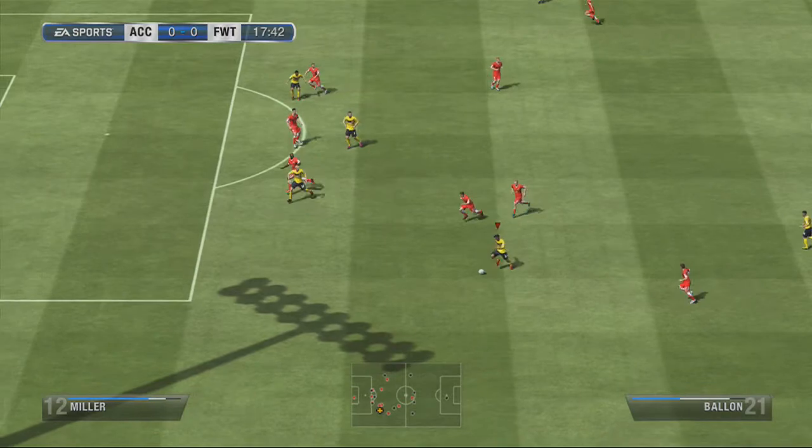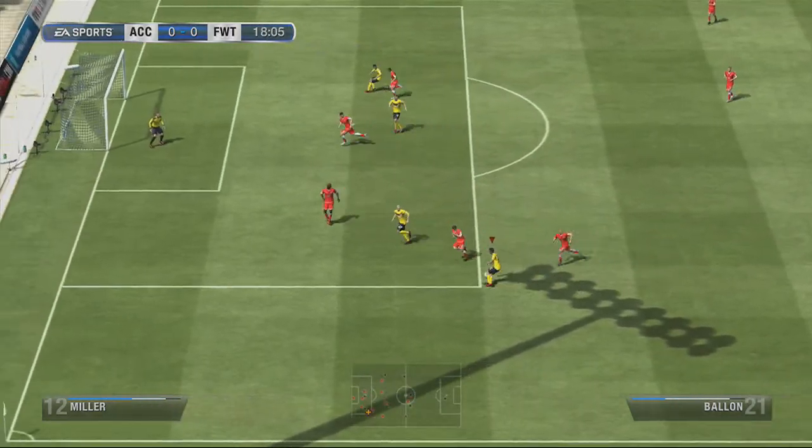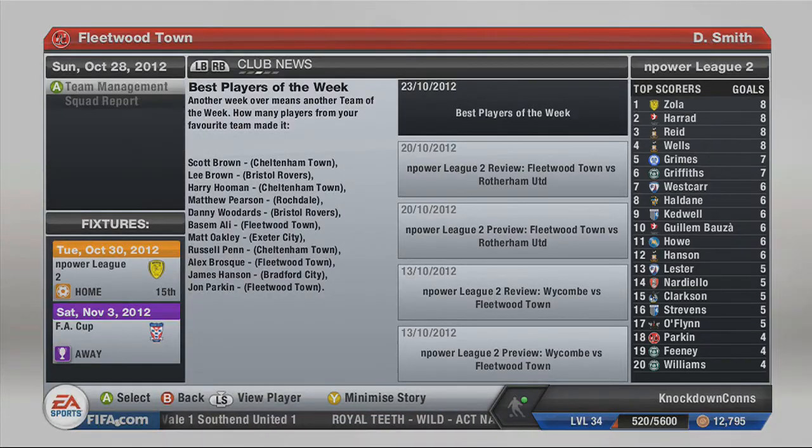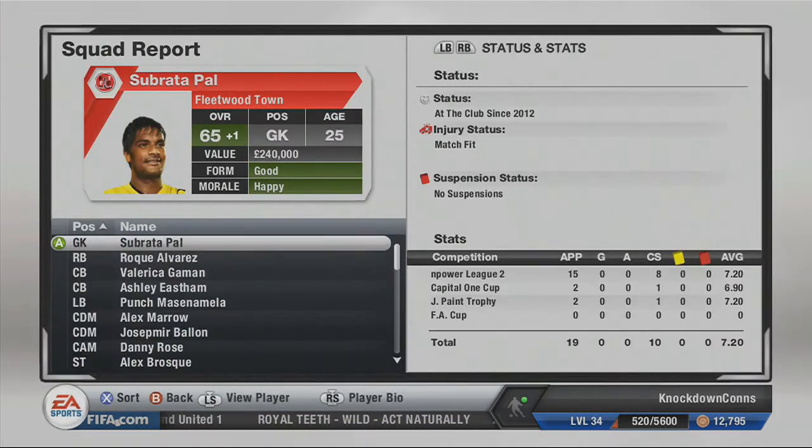So now we actually start the game against Accrington Stanley. We only get one chance here with Ballon - he cuts into the box and smashes it, but the keeper managed to parry it. And that's how the game ends: 0-0.